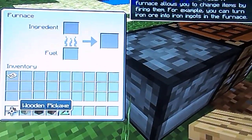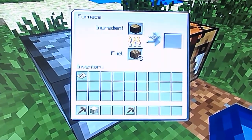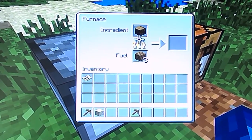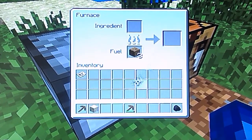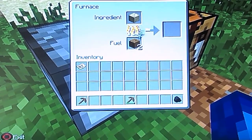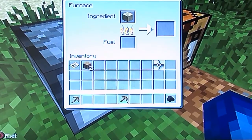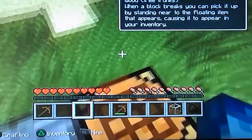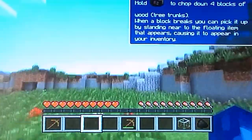You need to cook stuff, so you put your fuel in and there we go — it cooks the oak wood and makes charcoal, which is pretty useful. You can also cook sand into glass, which is pretty awesome if you have sand.